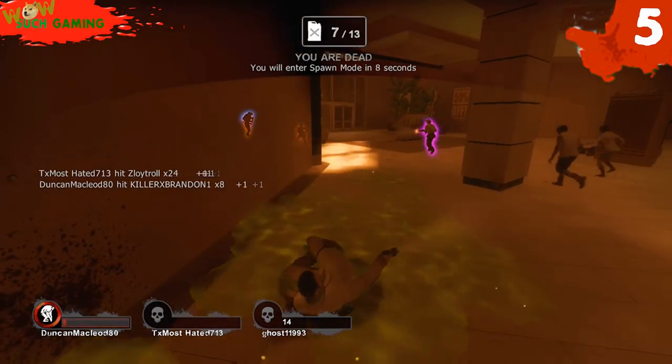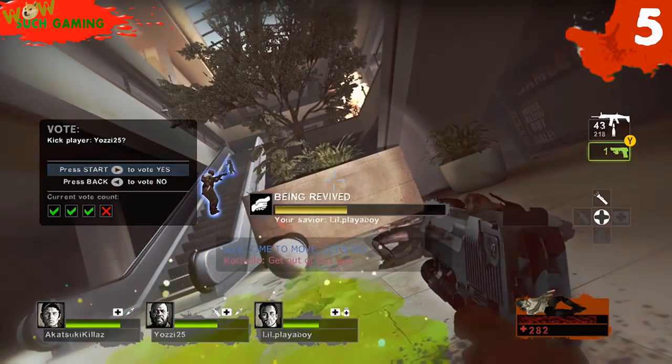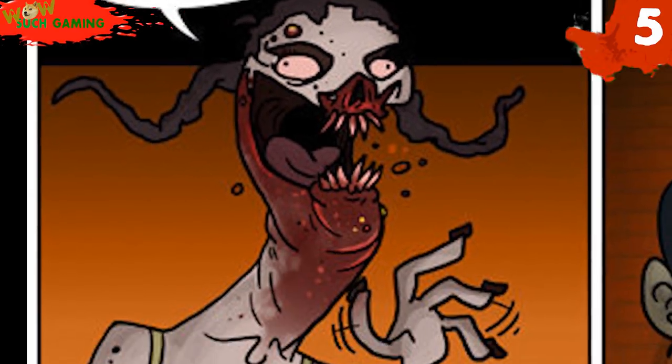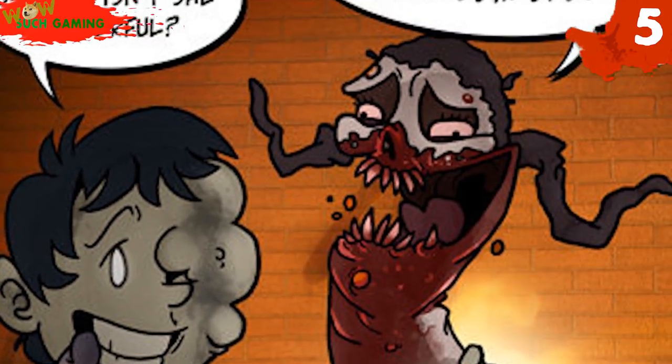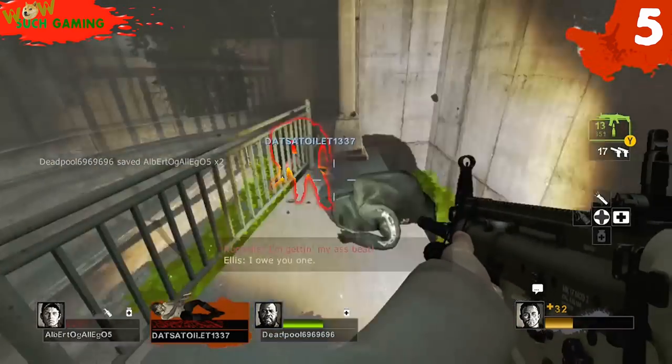Number 5: The Spitter — the sexy portion of the infected who void their juices then run away. The Spitter requires a bit more finesse than the last two. You can't just go and spit in front of the survivors and just hope they'll take a nosedive into the green Nickelodeon slime. You need to wait for the right time to spit on the survivors while they're being pinned.